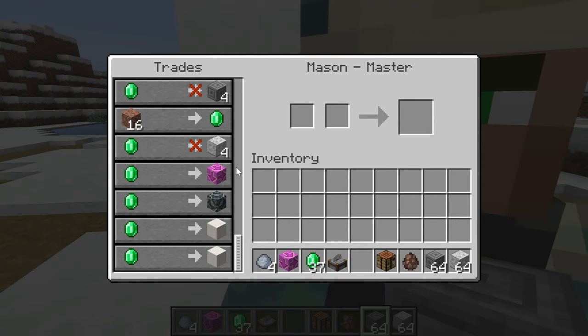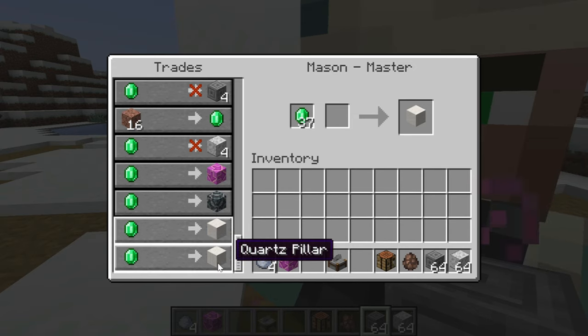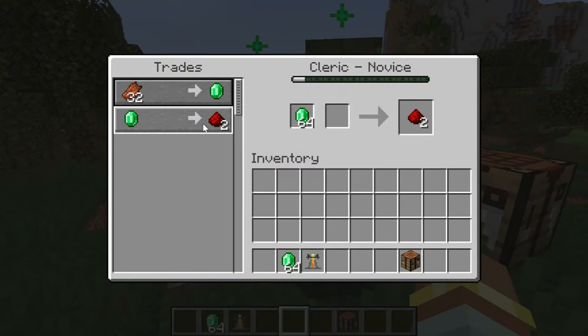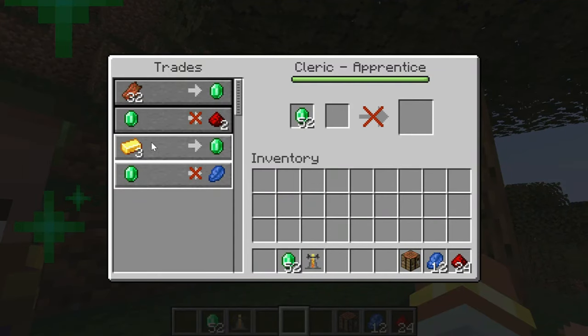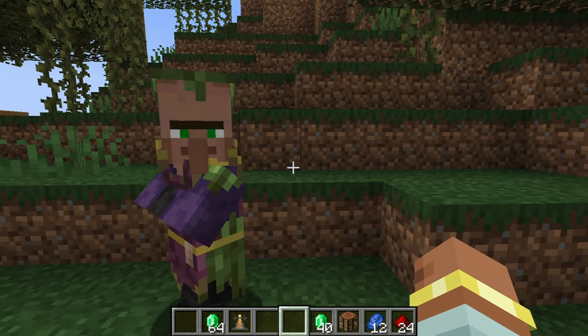You can also buy terracotta blocks and quartz blocks, which are decent trades if you want to use them as building blocks. The brewing stand is the workstation of the cleric villager. You can sell it rotten flesh and buy items like redstone and lapis lazuli. It also exchanges emeralds for gold, which is a great trade if you have a gold farm.